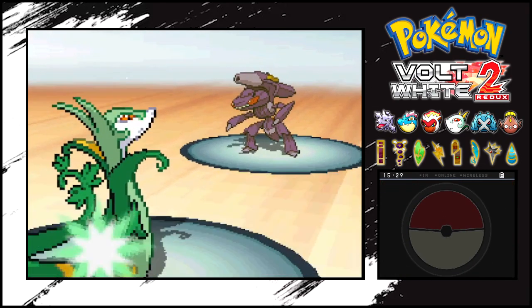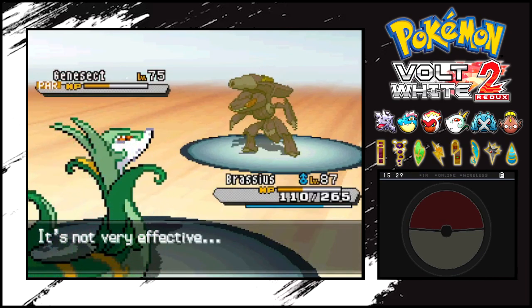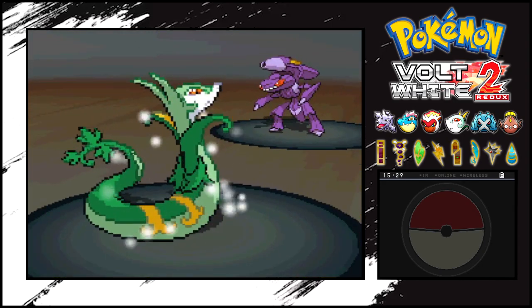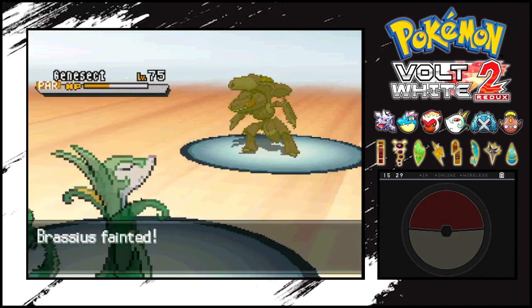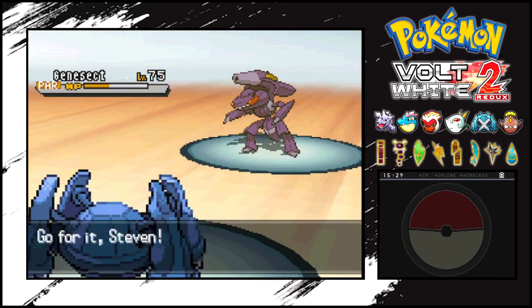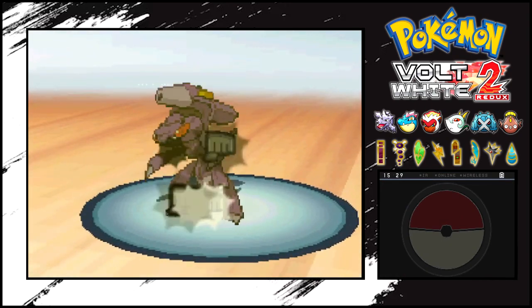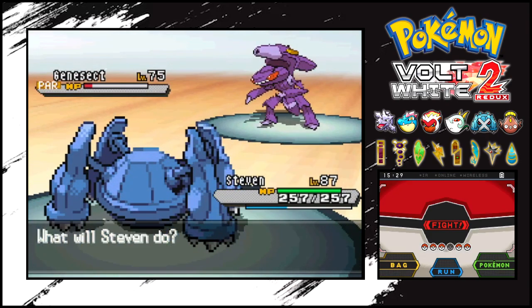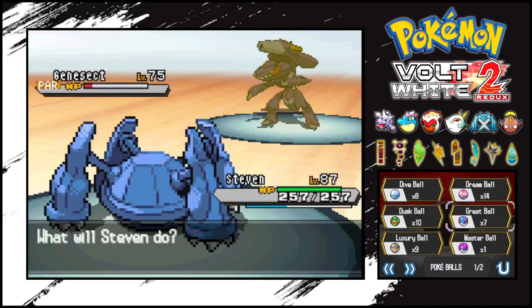That's kind of annoying how that Technoblast did so much damage. I think that's because he got the boost from Download. I think he's just going to knock me out right here. So it's going to be interesting how we're actually going to get this to low health. I still need something with False Swipe. I'm kind of tempted to just use this Genesect for fun, because I do love Genesect. But it being a Steel type, we kind of have to get rid of Steven, which I don't really want to.